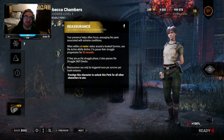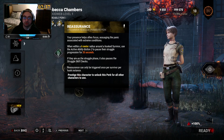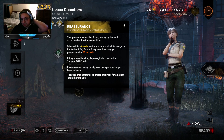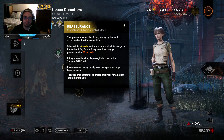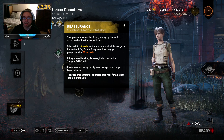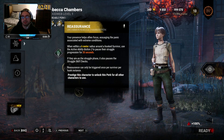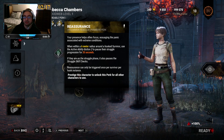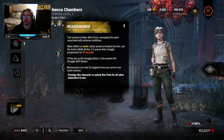Reassurance: when within a 6-meter radius around a hooked survivor, use active ability button 2 to pause their struggle progression for 20 seconds. If they're on a struggle phase, it also pauses the struggle skill checks. This was really strong during the PTB. I think they changed the pause time — I'm not sure. But during the PTB, it was found out that if you use this well enough, it extends the first phase to like three and a half minutes.